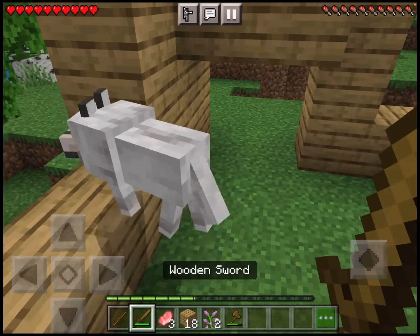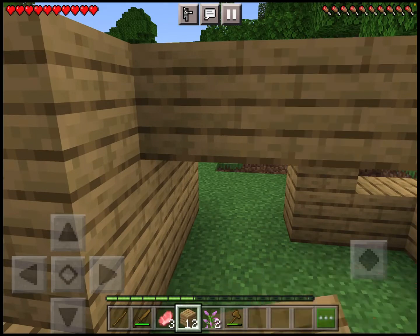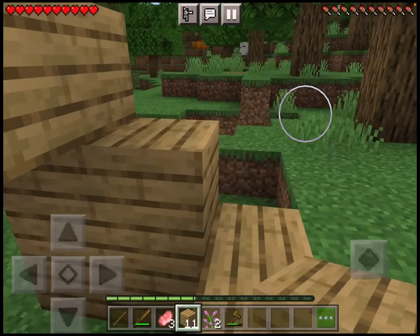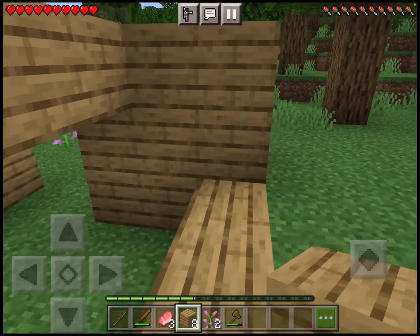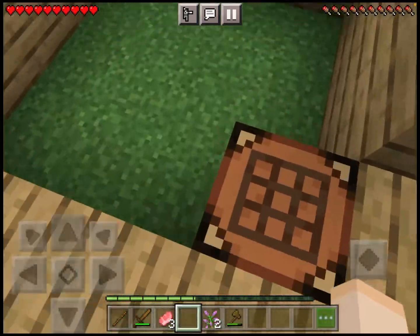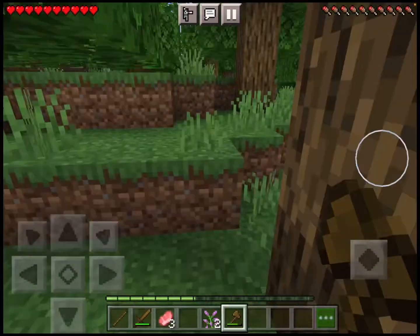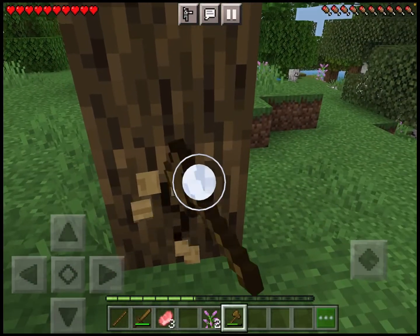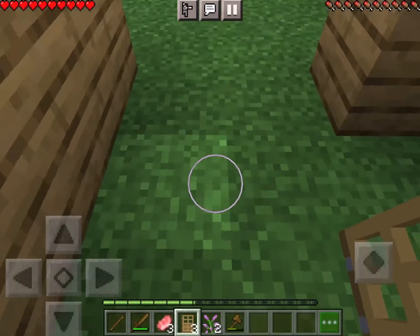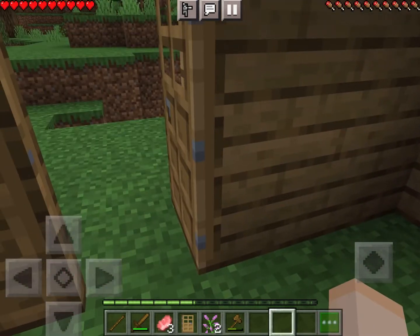Look, there's a donkey! I don't have any bones, though. Maybe he'll come back once I have bones from skeletons and stuff. I am playing on an iPad, so you will see my buttons. I'm thinking I need more wood. Now I need a chest to put all this extra stuff in.